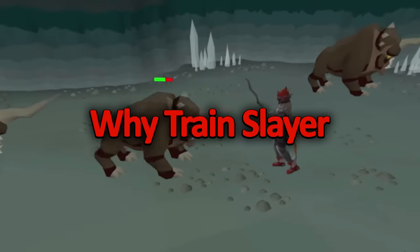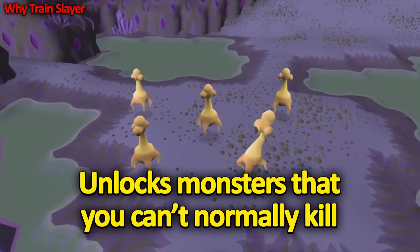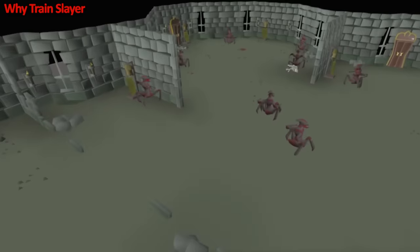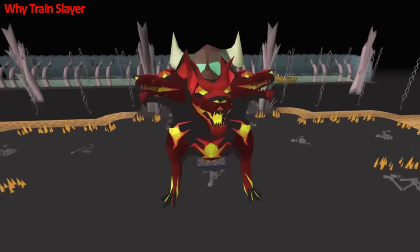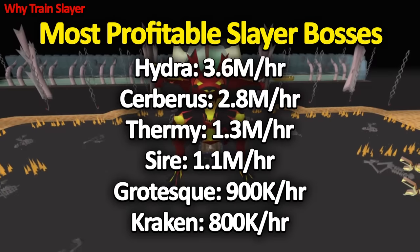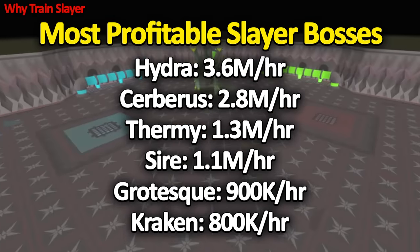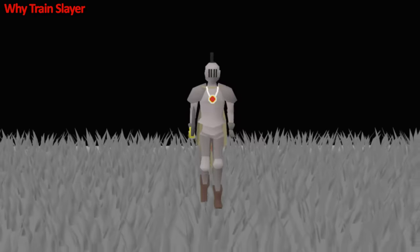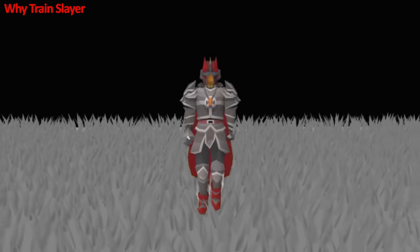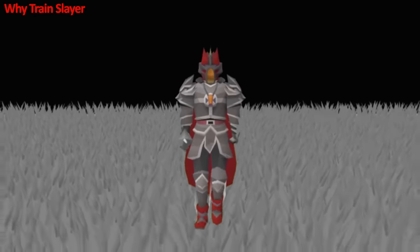So why should you train your Slayer? Slayer unlocks monsters that you can't normally kill, with some being the most profitable monsters in the game. Some of the Slayer bosses bring in millions, with the most profitable being the Alchemical Hydra, which nets close to 4 mil per hour. Overall, on your journey to 99 Slayer, you can make a lot of money depending on your playstyle.